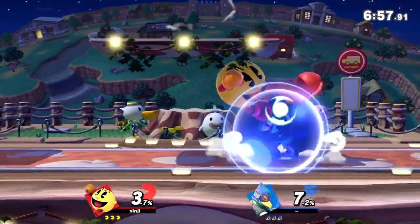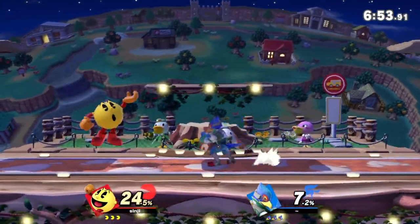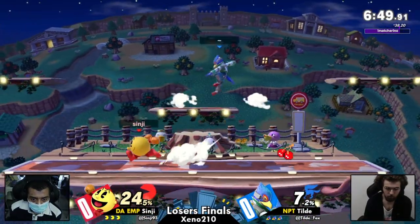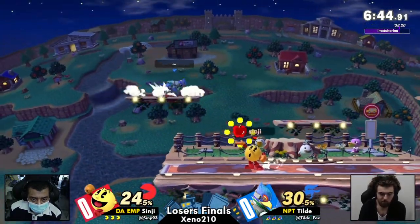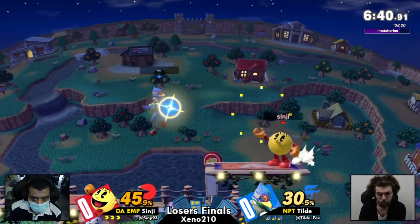This is a matchup that is incredibly interesting. We have a character that has the ability to zone, has the ability to pressure Falco in disadvantage state, but the frame and reflector — it's so huge in the matchup. It's so difficult for a character like Pac-Man to deal with because of the simple reaction ability from Tilde.